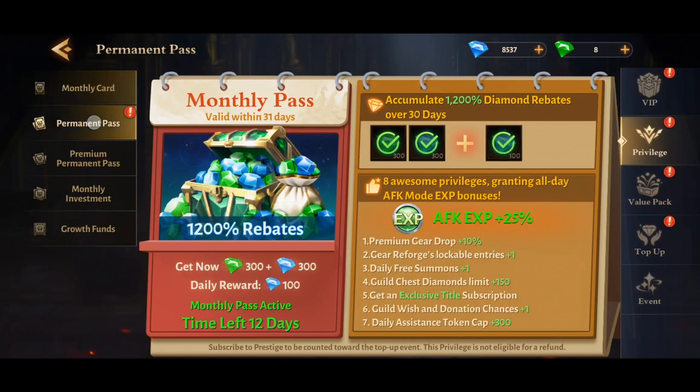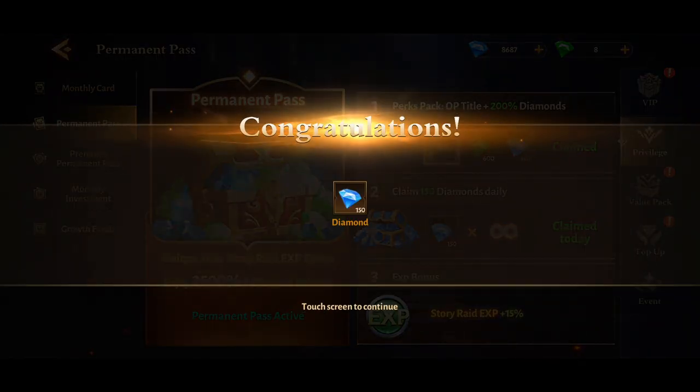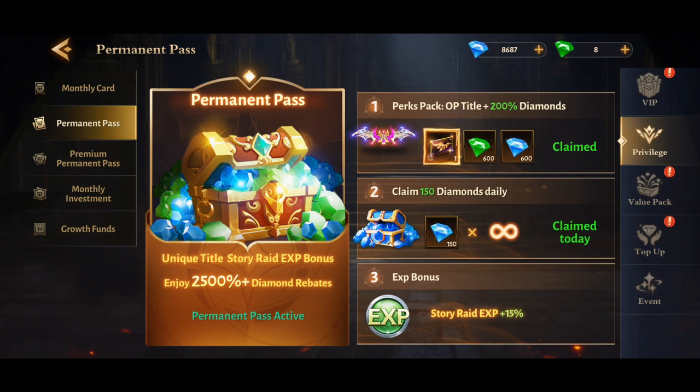The next thing is this permanent pass — I think it was ten dollars. It gives you this story raid EXP bonus, so you definitely need that. You get some other stuff too, and you also get your money back, so definitely do that.